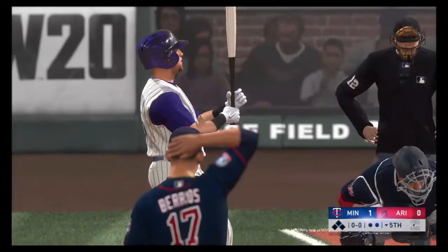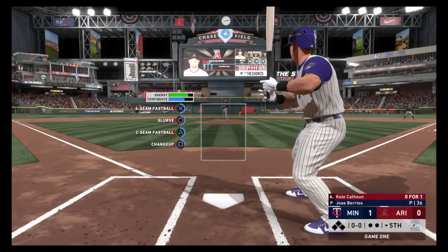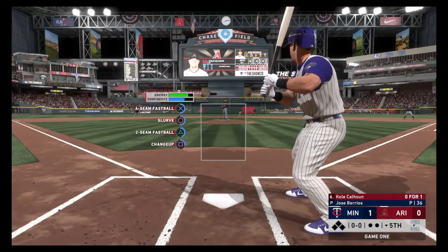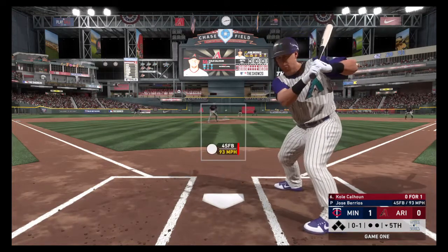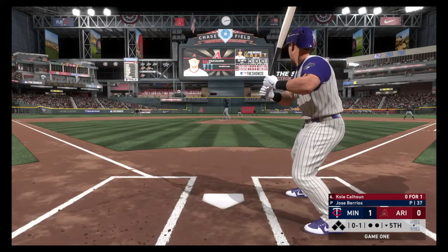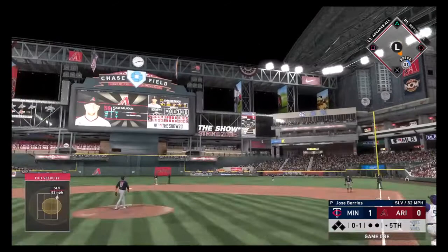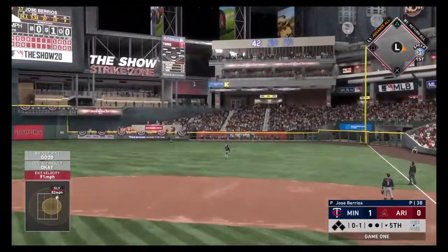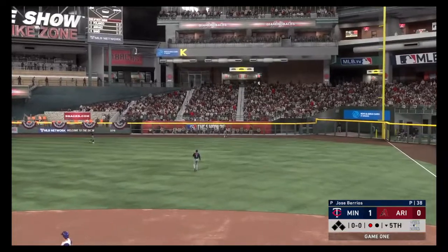The Twins lead one to nothing. Cole Calhoun will lead off the bottom of the fifth against Jose Berrios. Here is the pitch — in there, strike called. Oh and one the count. The delivery — curveball is hit high into right field. Back to the track goes Kepler, and he makes the catch for the first out.